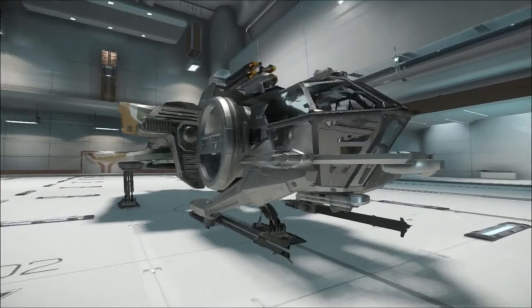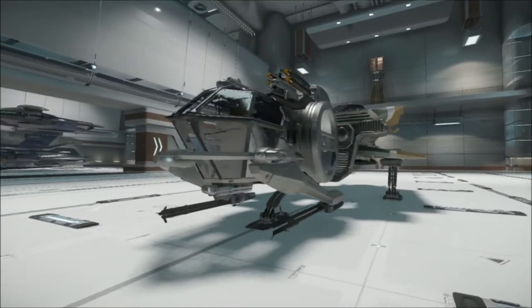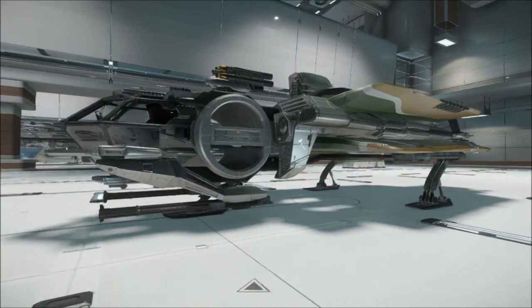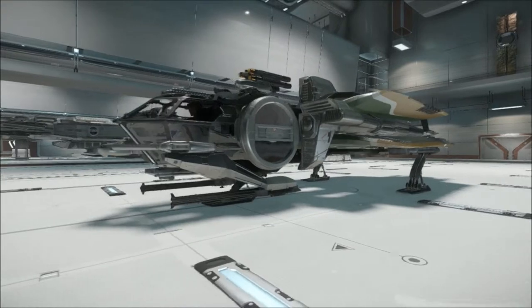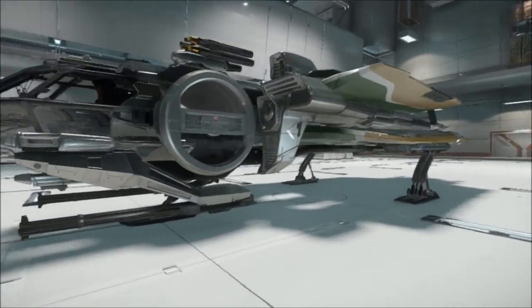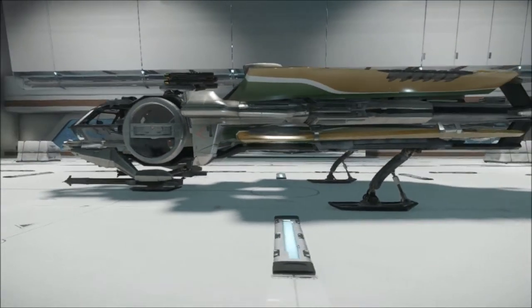They all weigh about the same, with this one being 800 kilograms more or less heavier than every other one. It can take a cargo capacity of 16 freight units, which is the same as all the other ones, aside from the CL, which is 36.